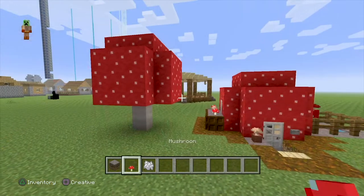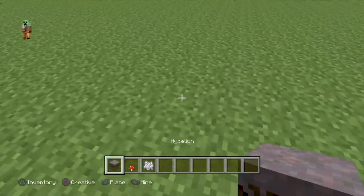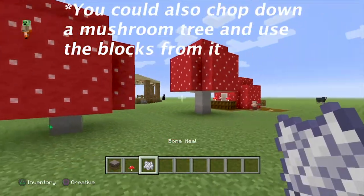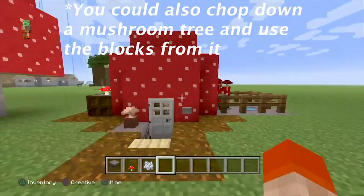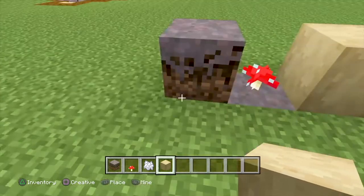Now I'm going to show you guys how to actually make it. It's actually relatively easy to grow a mushroom tree — all you need is a mycelium block, a mushroom, and then some bone meal. But as you can see it kind of goes up out of the ground, so I'm going to show you guys how to put it in the ground like I did, besides obviously just putting dirt around it.